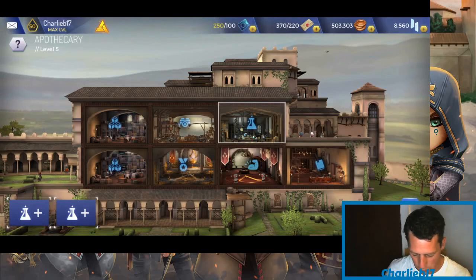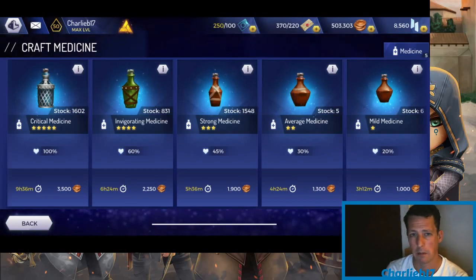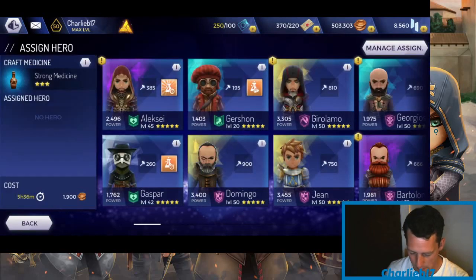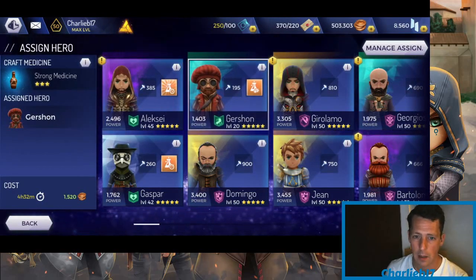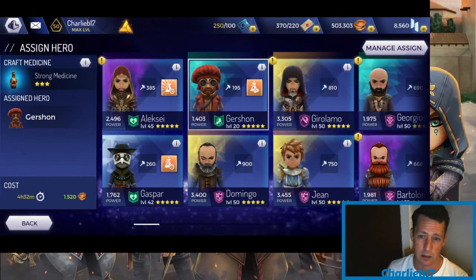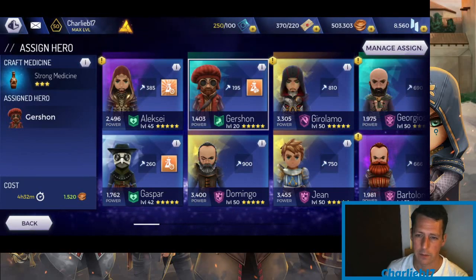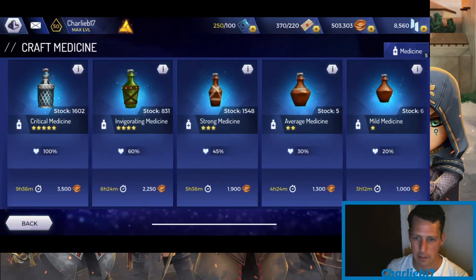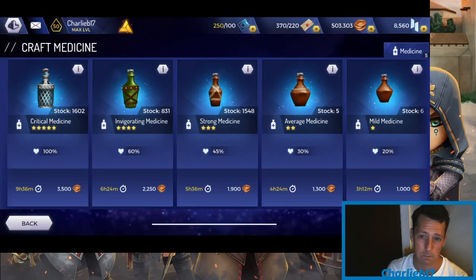For potions, if you're at end game you probably don't need them much, but they are required for daily challenges. I just craft the strong medicine and assign Garshon — he's a little bit cheaper than everyone else, not much, but that's the only reason to use him. Just craft one a day, claim it for your daily reward, then start him again — you shouldn't really need many potions at end game.